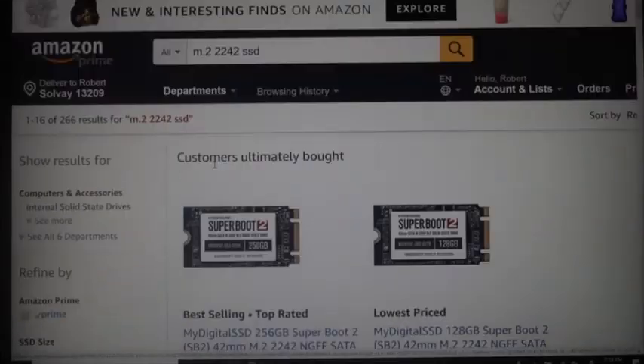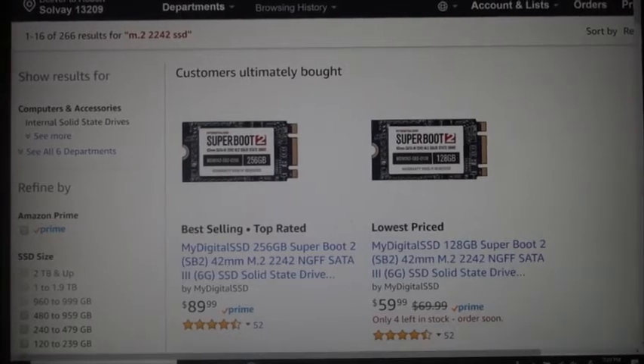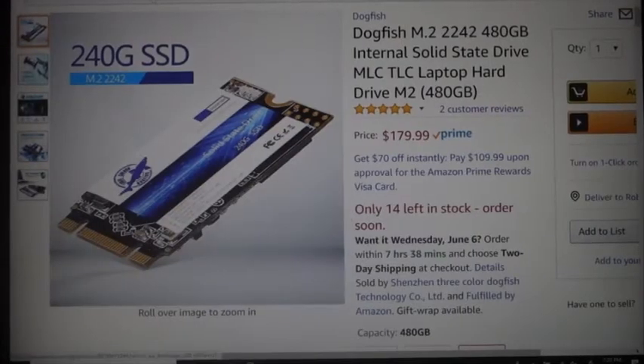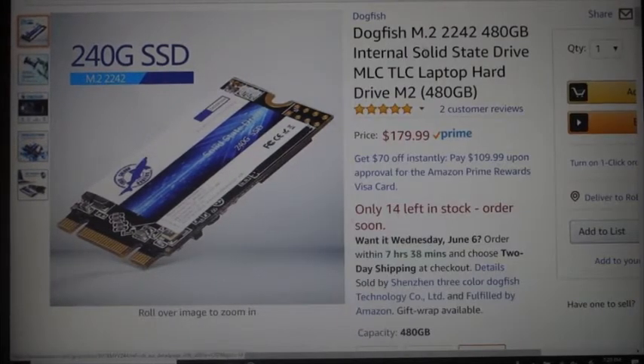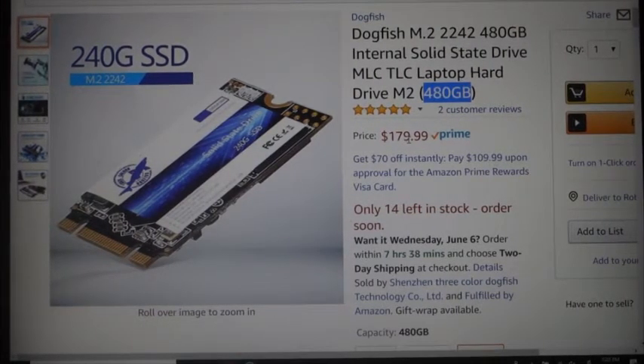Now that you know the shape to look for, we also need to talk about brand. When I looked on Amazon, I purchased a Dogfish M.2 2242 drive — 480 gigabytes of space — for $179. I thought that was a really good deal, so I jumped on it. As soon as I got it, I opened up my Win 2, took out the original drive, put this one in, and turned it on.